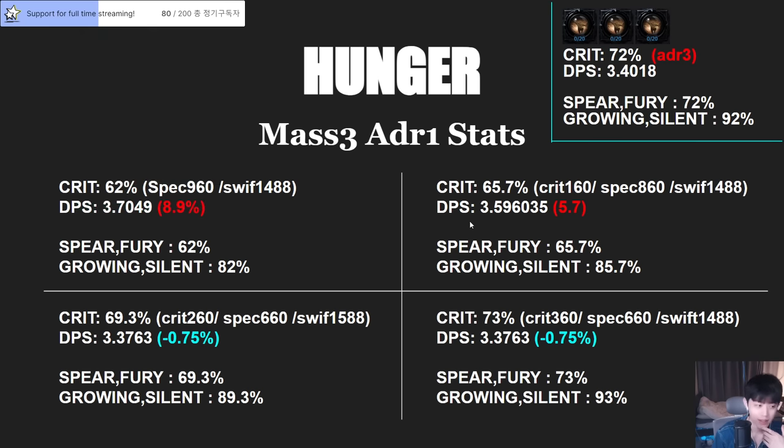Crit synergy is like the god of this game. Imagine making 10% crit — with that stat crit we can get over 8% DPS up for any class. Some classes get over 10%, some get 6%. For 10% crit you need about 300 crit stat. If I put crit earrings my DPS is around 1% lower than standard, and my crit is 73%.